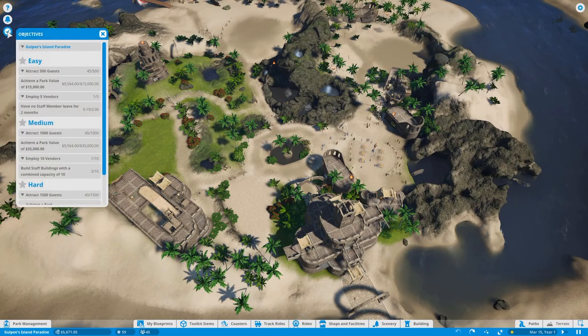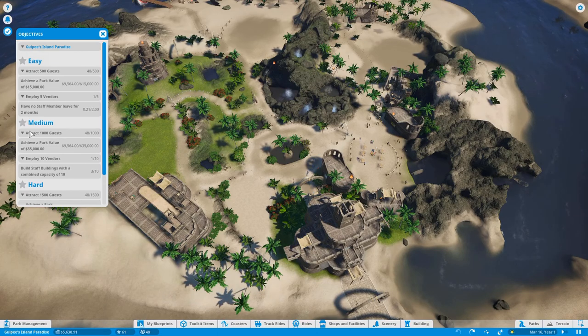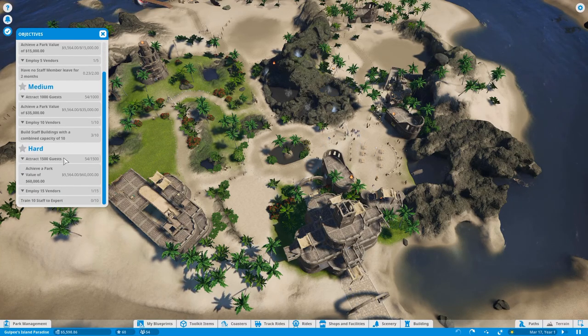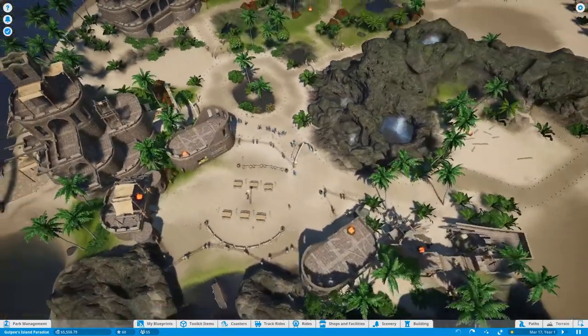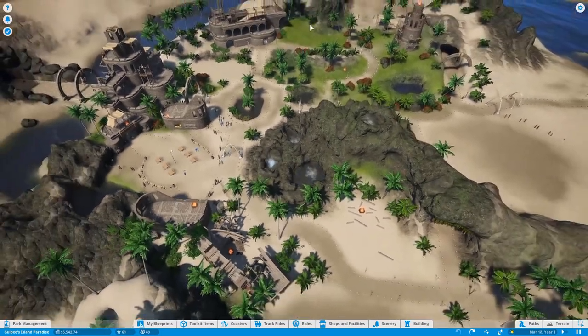Let's take a look at our objectives. We need to attract 500 guests, which should be pretty simple. Achieve a park value of 15,000 — that should also be pretty simple. Employ five vendors. Have no staff member leave for two months — that's pretty crazy. Then attract a thousand guests, park value of 35,000, employ 10 vendors, and build staff buildings with a combined capacity of 10. This is clearly the scenario after they introduced a staff building, so they're trying to teach you how to use it.